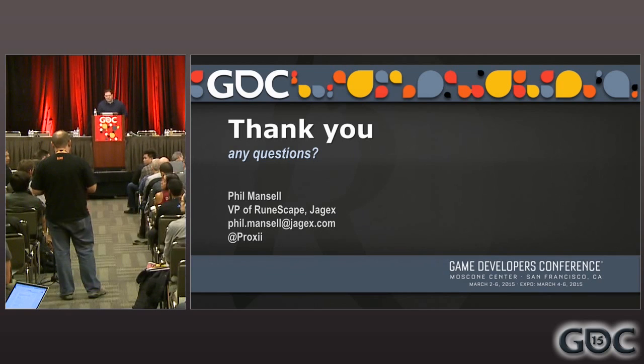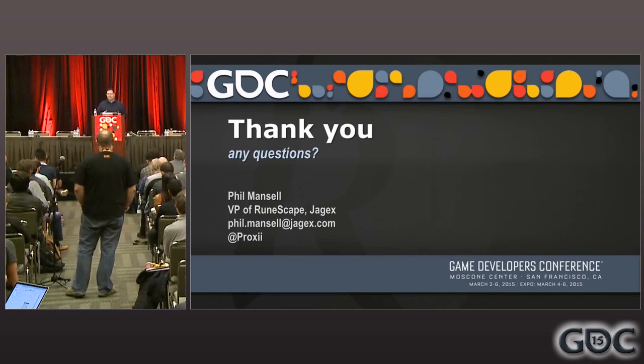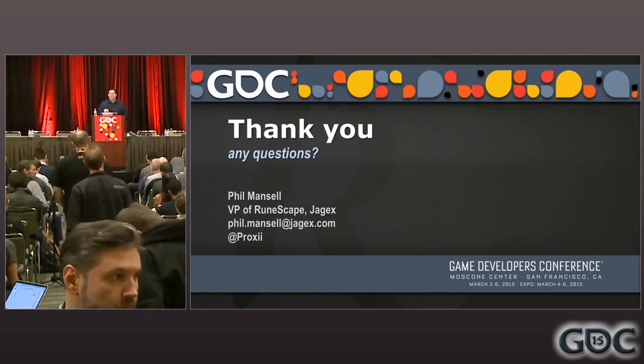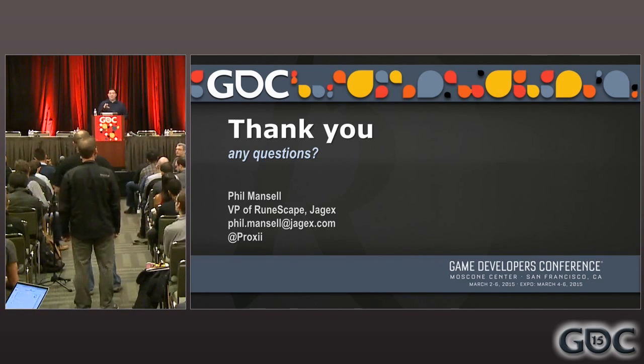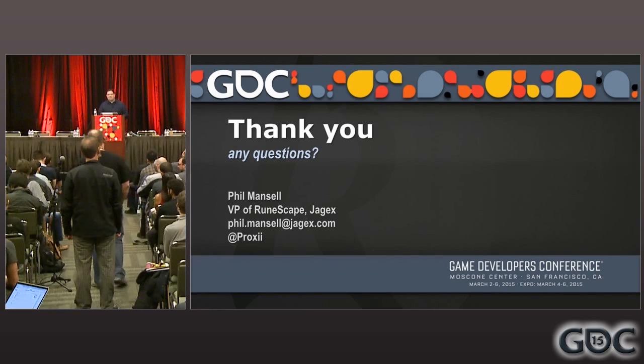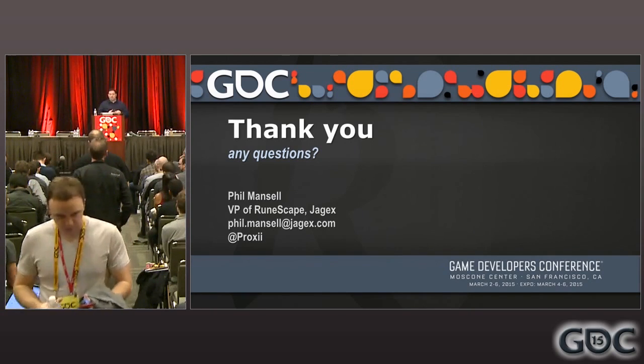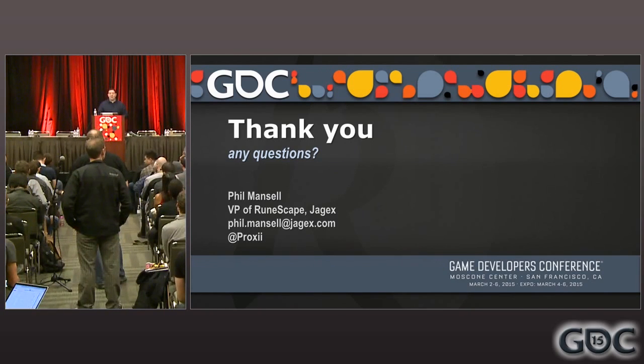Question: How do you prioritize developer time for solutions for returners versus giving your existing players something new and shiny? Answer: What we try and do is create a fairly sizable update at each of those returner peaks — so early summer and Christmas — and we do events at Halloween as a smaller version of that. That's probably about a fifth or a sixth of our overall resource. We have a really big team and release something every week, so if there are maybe three weeks of the year where we're releasing a fairly big update for returners, that still pales in comparison to all the other content we're pushing out every week for everyone else. So it's still a small minority.